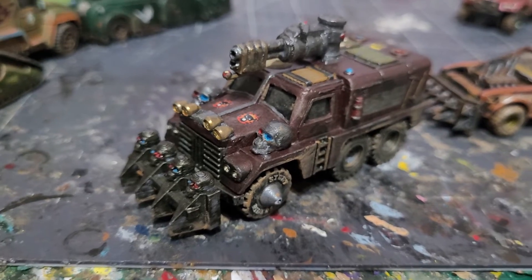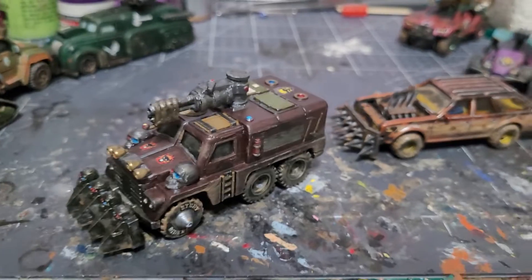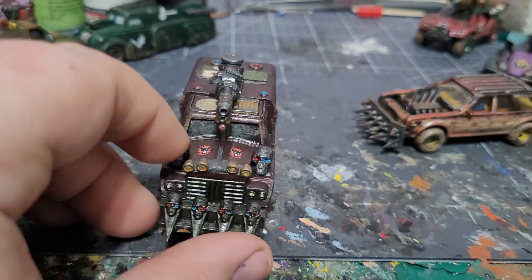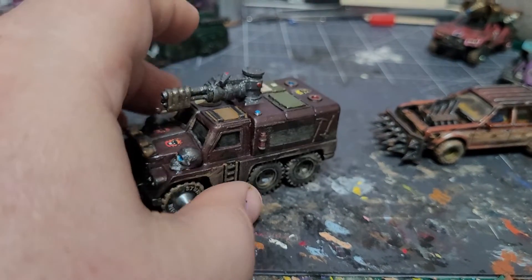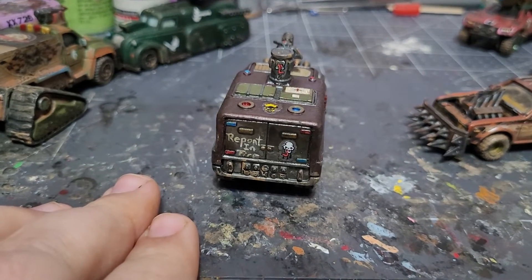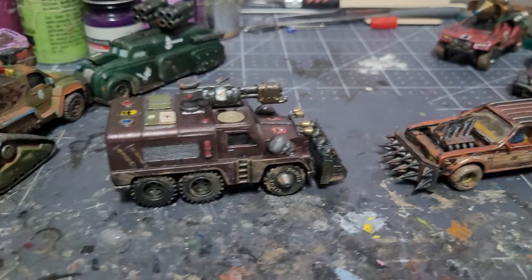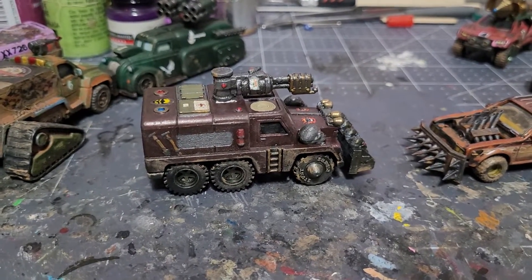This is another Order of the Inferno vehicle — an Order of Inferno ambulance with a flamethrower turret and front ram. It's got Word Bearers imagery from Warhammer 40K, because the Word Bearers are kind of the closest thing to the Cult of the Inferno with their whole religion-through-fire deal. That's where I got the idea for this particular vehicle.